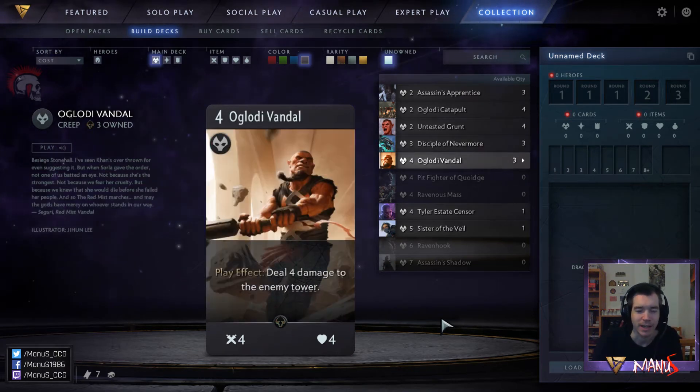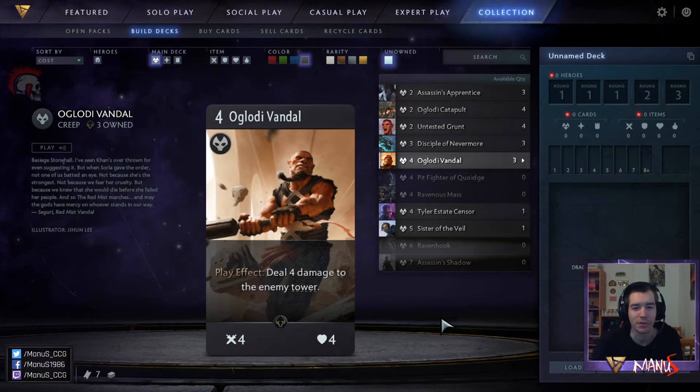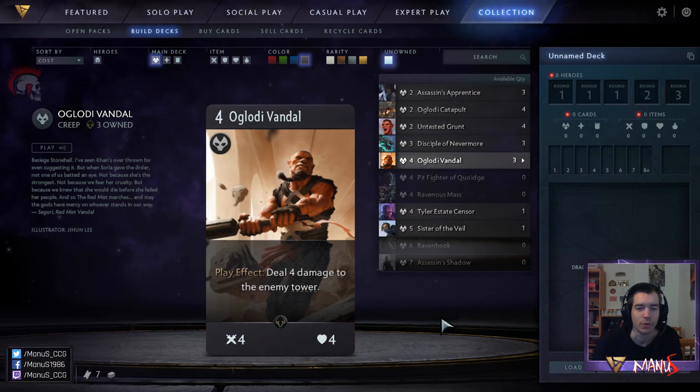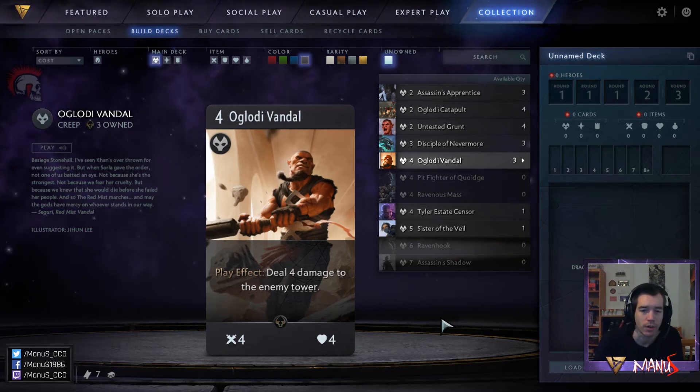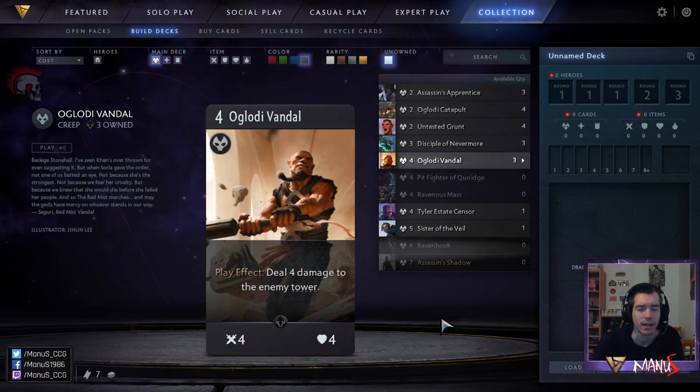Next we have Glowdy Vandal, basically Artifact's version of Shino. It's a 2-mana card that deals 2 damage to the enemy player when it comes into play — the Artifact equivalent, a turn 2 play that deals 10% of the enemy health as a play effect, with attack stats that also deal roughly 10% of the opponent's health. It also fights pretty well against melee creeps, so you can put it in front of one, kill it, and then hope it keeps smashing the tower. You can also plop it down in an empty spot and use it as a better Untested Grunt. The fact that it deals 4 direct damage can be really helpful when the opponent is about to stabilize, stalling you out in that last critical lane — then you just plop down a Glowdy Vandal or two and finish them off.